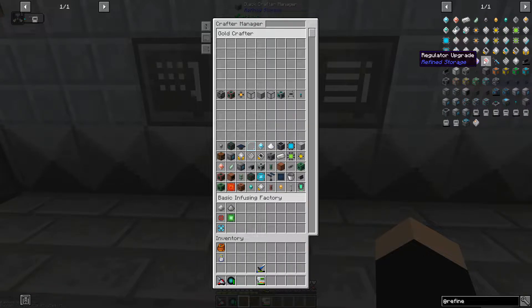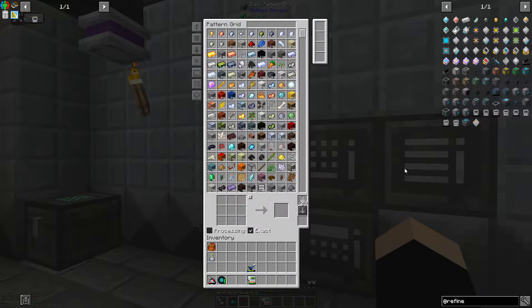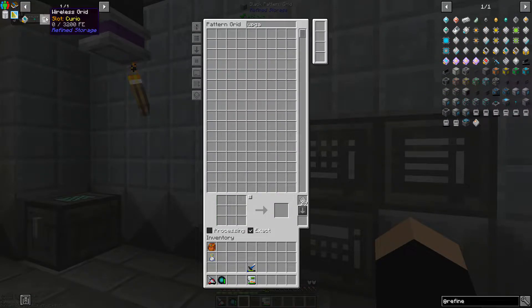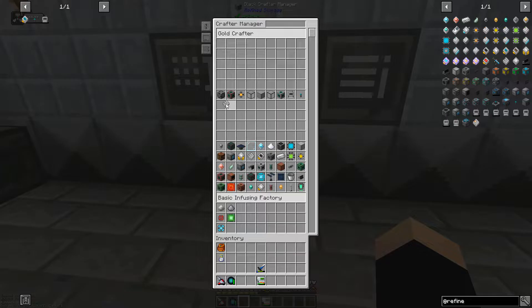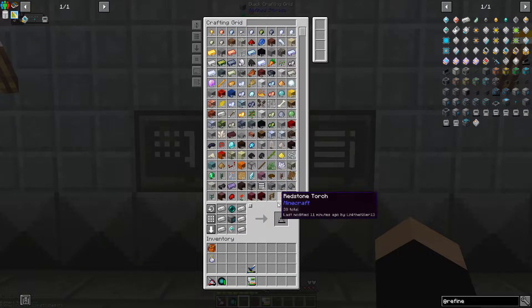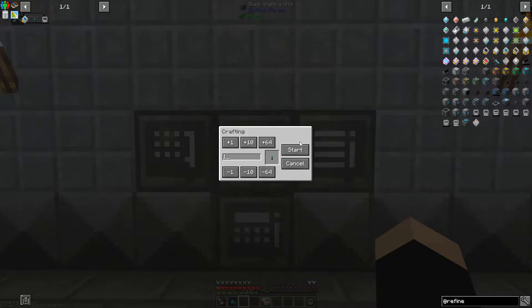I believe there's cards or something you can put in there — network card, security card. Today's going to be a short video too, I don't want to forget to tell y'all that. That's just called an upgrade. I did teach it to make those, so we can just teach it to make the ranged cards. There we go, and then cool — wireless, let's get one of you.